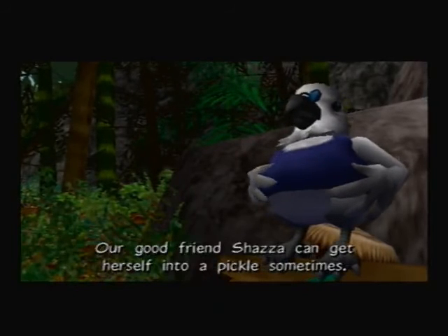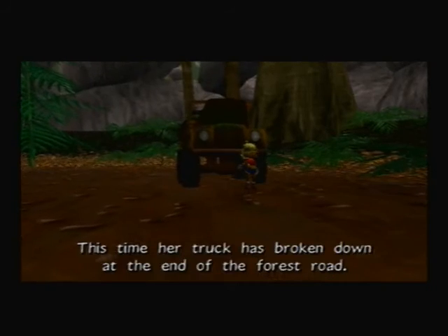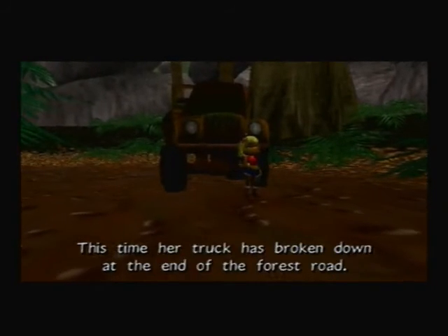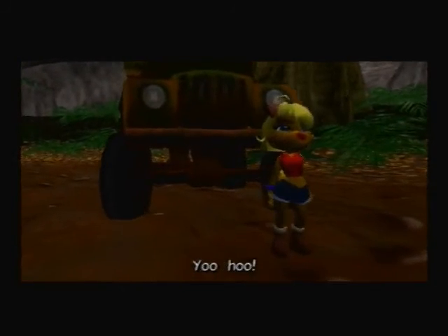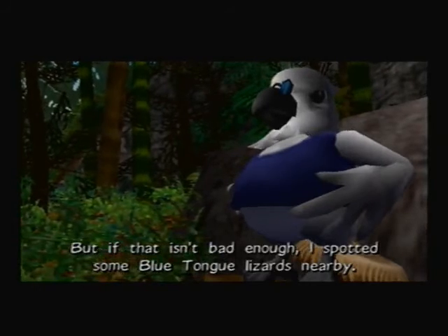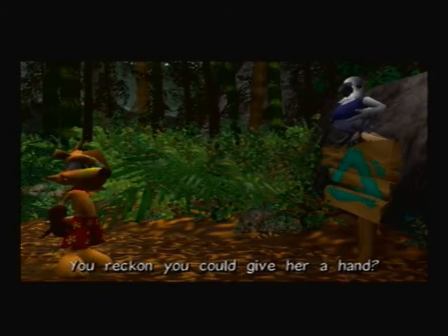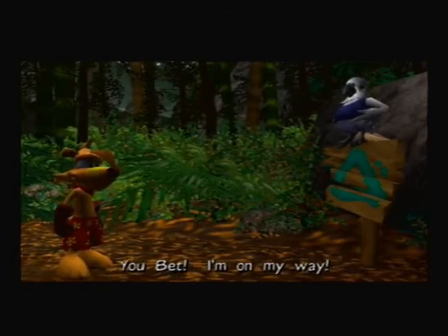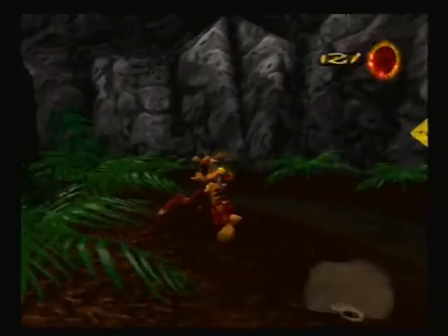Our good friend Shazza can get herself into a pickle sometimes. This time, that truck has broken down at the end of the forest road. But if that isn't bad enough, I spotted some blue-tongued lizards nearby. You reckon you can give her a hand? I'm on my way! Alright, so here we go — Save Shazza.